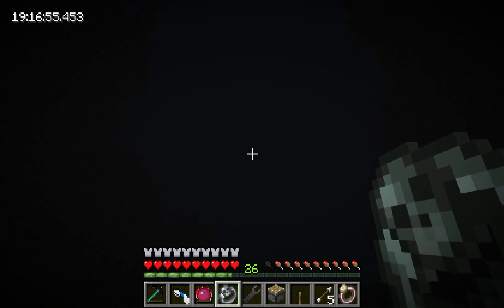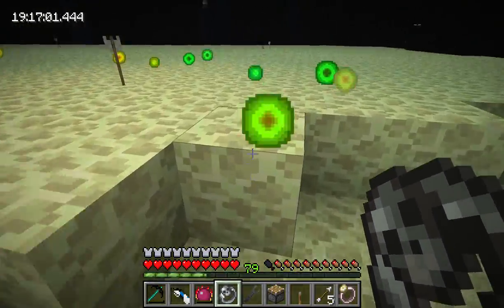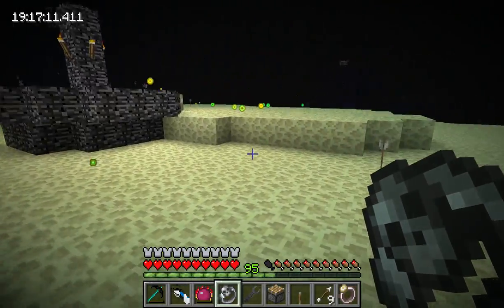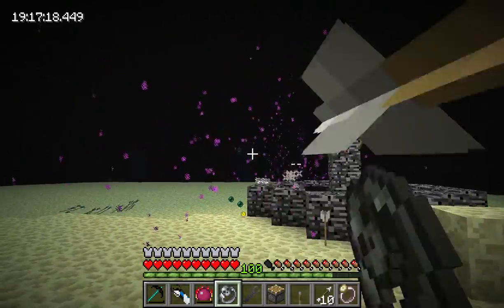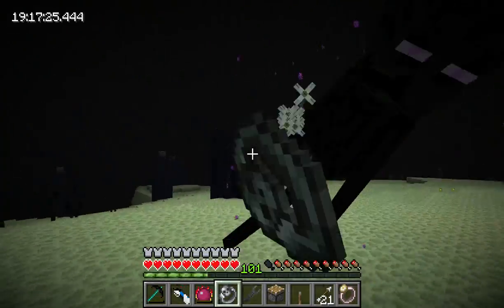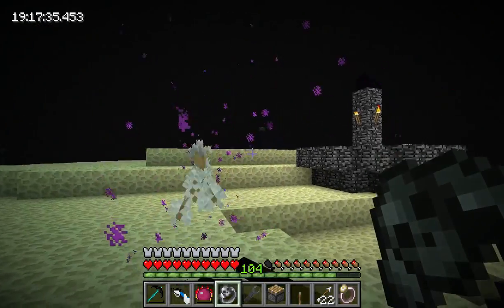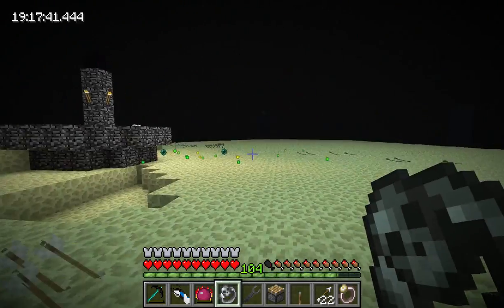There she goes - watch all the arrows come flying out! We were up high. What's the experience going up now? Over a hundred levels now. Look at these big experience orbs you get from the dragon - worth a lot more, these ones here. Stupid endermen going away!